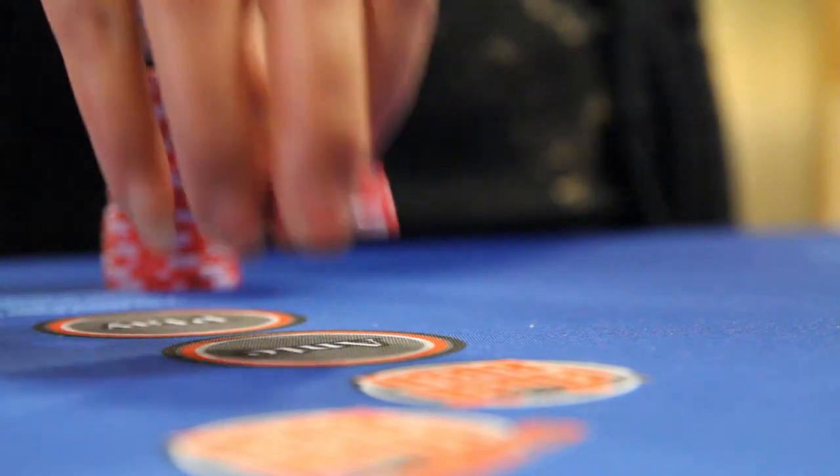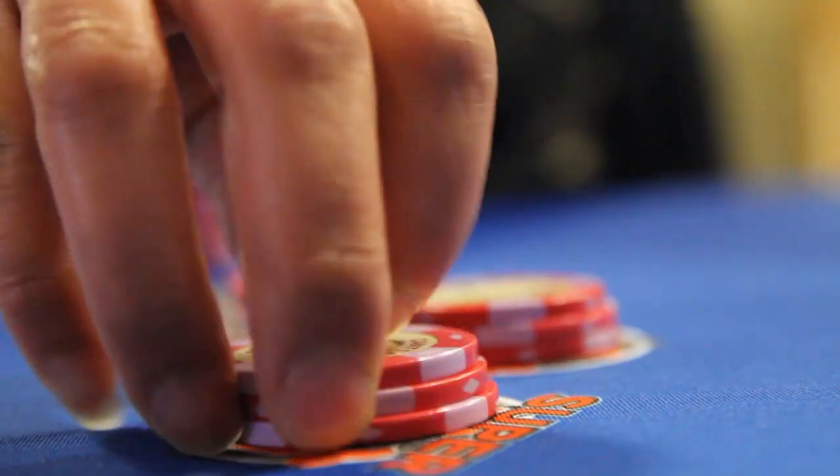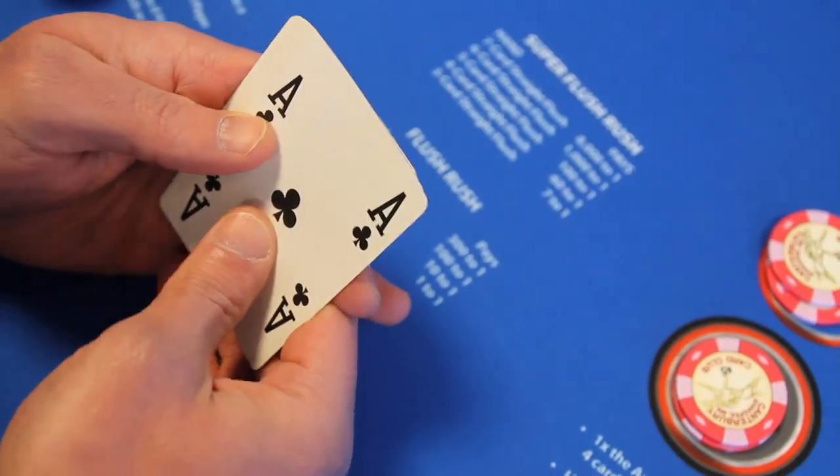To begin each round, players make the ante wager as well as the optional flush rush and super flush rush side bets. Each player, along with the dealer, gets seven cards.